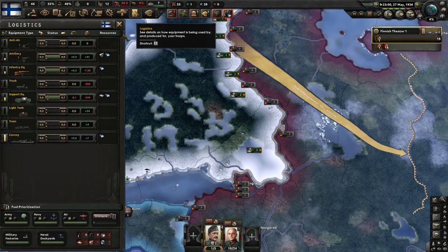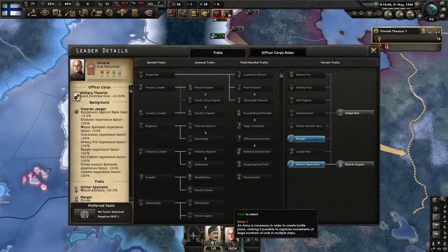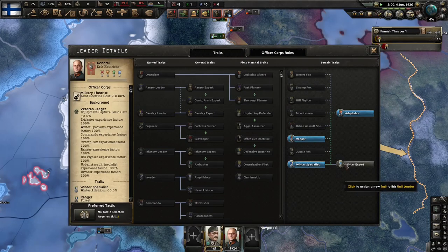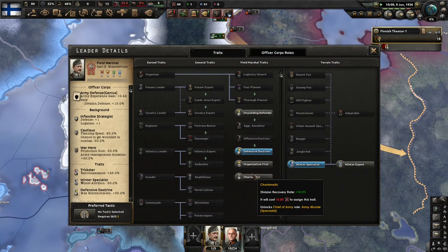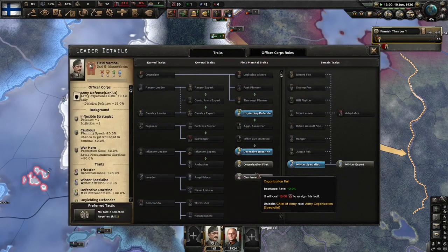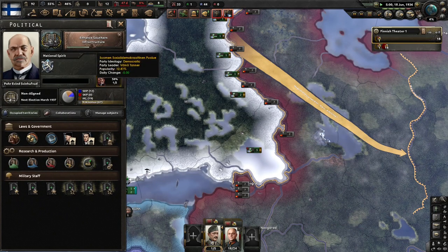We've got to work on things. We're out of a lot of guns. We have a decent amount of artillery, which we're going to be using quite a bit of — support artillery. I'm not sure which division would be best to use. I kind of want to go with winter expert just because we are Finland, but we probably want unyielding defender. I'm glad we're getting weekly manpower already, which is nice.